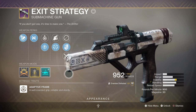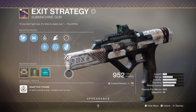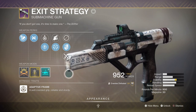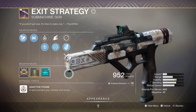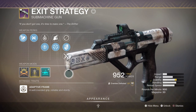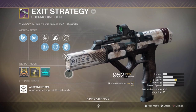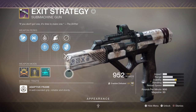Though a shotgun or fusion rifle would work, I found the Exit Strategy works a lot better when you head into a group of enemies and rely on its two perks — Threat Detector and Surrounded — for a big damage buff and an increase in reload speed, stability, and handling. These two perks can easily allow you to proc Orbs of Light at a fast pace, though damage won't be the greatest against Ultras or bosses, which is fine as it's not meant for that.